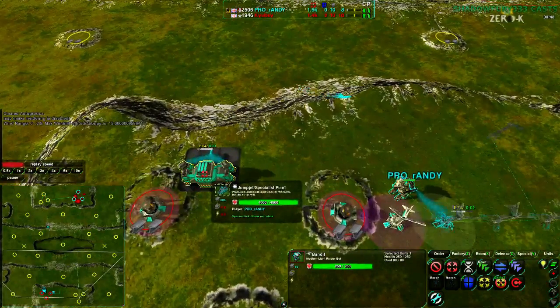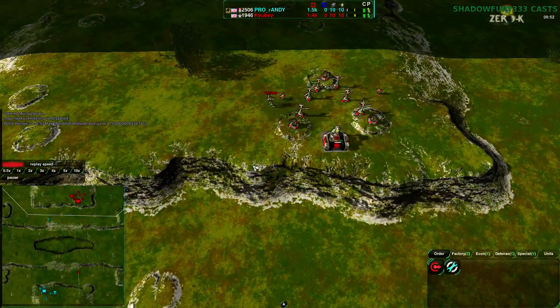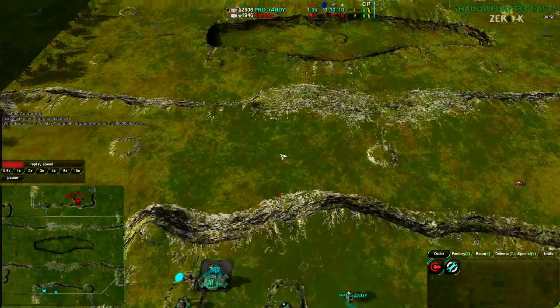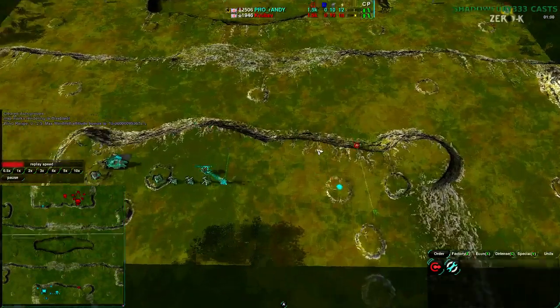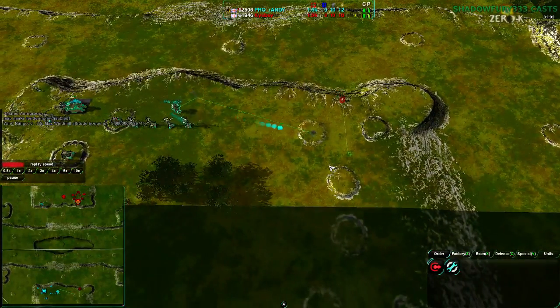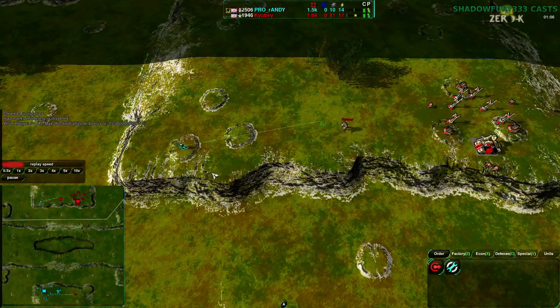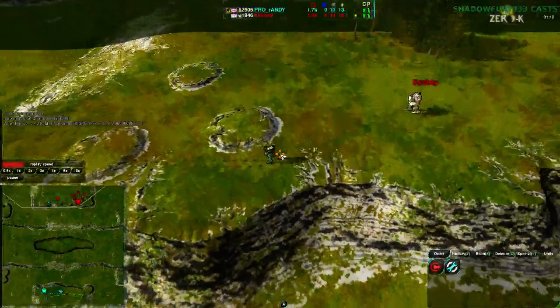We have jump jet plant from Randy, Kyubey going for shield bots — so good choices on this map, although jump jet might be an odd choice. This map probably doesn't favor jump jet too much. There are a couple of hilly areas and ways of speeding descent or ascent, dealing with hills, but otherwise not a whole lot is affected by going for jump bots.